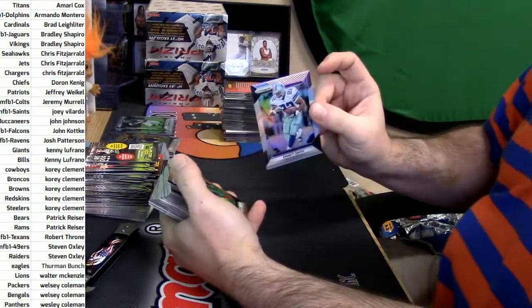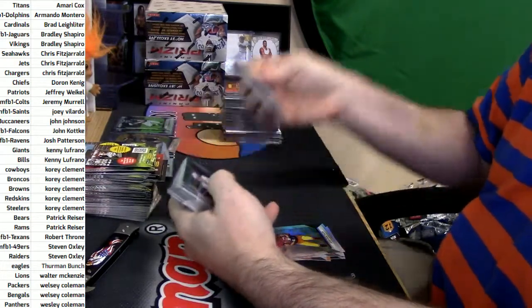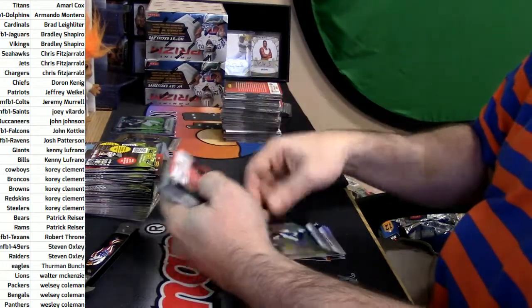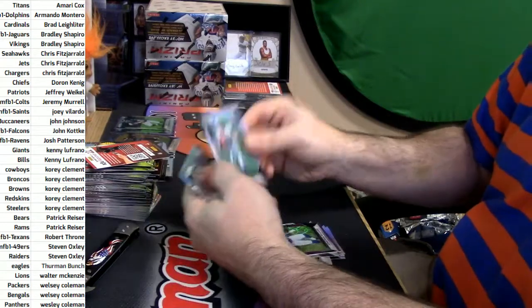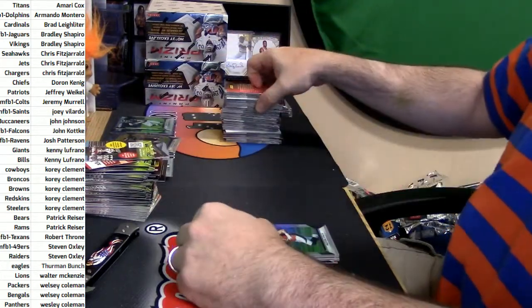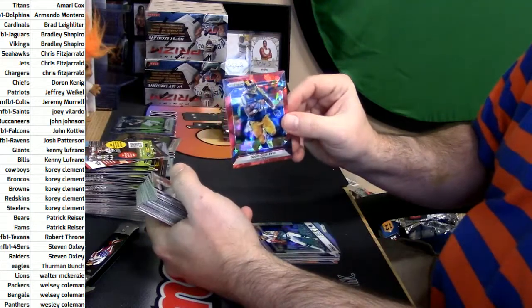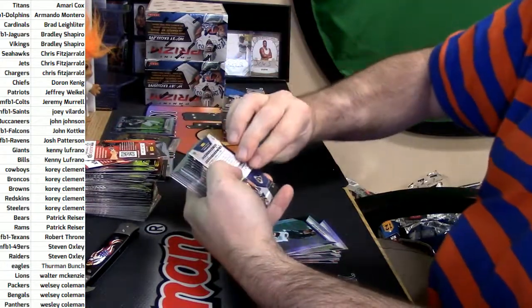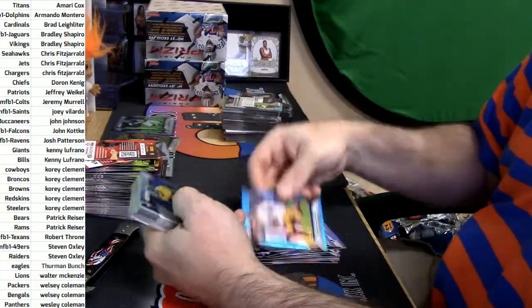Emmett Smith refractor, Mike Evans orange, Vernon Butler, Josh Dotson rookies. How do you think we got the King of Cardboard going? Pierre Garçon shimmer, Janovich and Irvin rookie cards. RG3 refractor, Jonathan Williams purple. Press again — Prescott and Lynch together, Prescott and Lynch together.